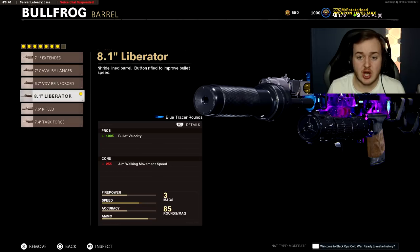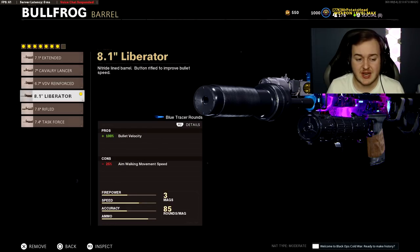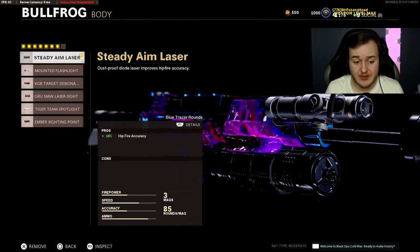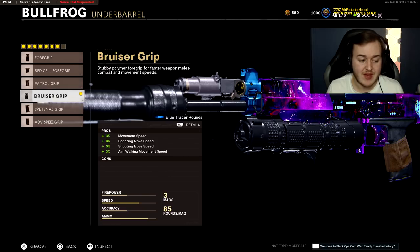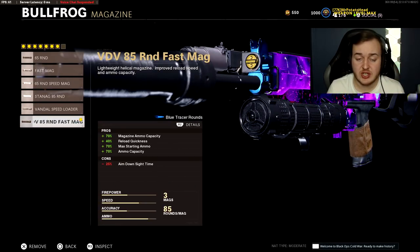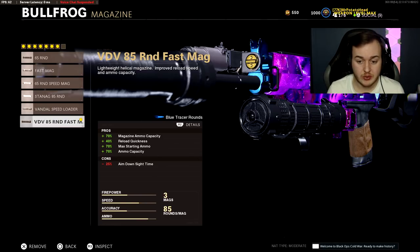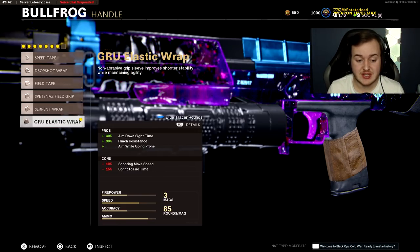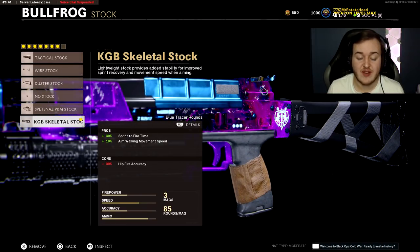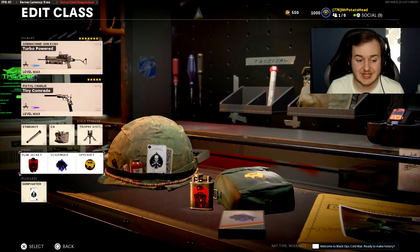The Liberator Barrel gives 100% more bullet velocity — from 250 up to 500 meters per second. Next: Steady Aim Laser for hipfire accuracy, Bruiser Grip for movement speed and sprinting, 85-round Fast Mag giving you nearly 100 rounds in a magazine for insane kill potential with reload quickness. The GRU Elastic Wrap gives 30% aim down sight speed, 90% flinch resistance, and drop shot. Finally, the KGB Skeletal Stock helps with sprint to fire speed and 10% aim walking movement speed. Dual Diamattis with Stim Shot, C4, Trophy System, Flak Jacket, Scavenger, and Spycraft.